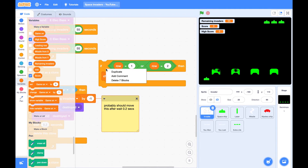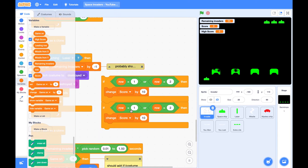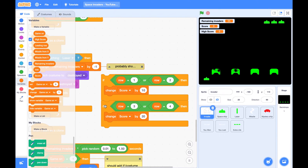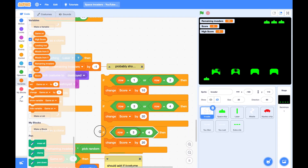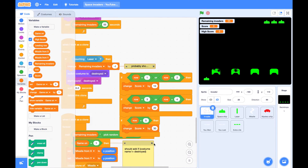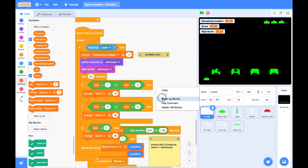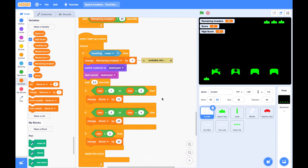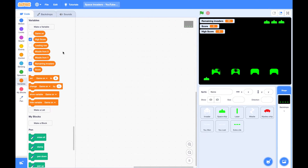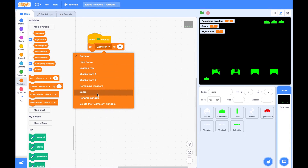And if it is row 3 or 4, we change the score by 20. If row is 5, we change the score by 30. Let's put this piece of code before we delete this clone. And don't forget, you need to set score to 0 at the beginning of your game — do this at the stage.